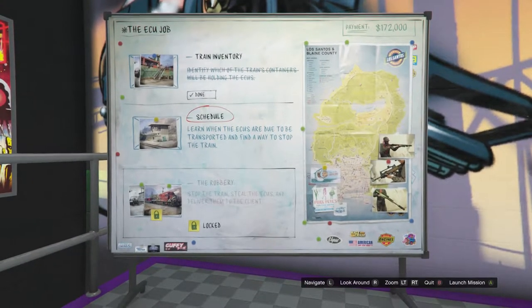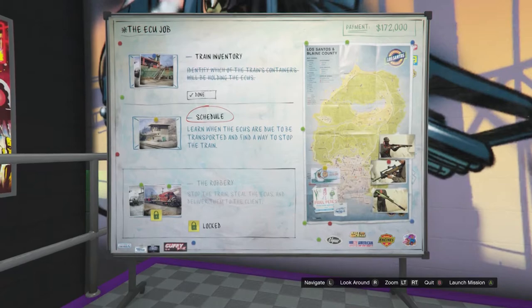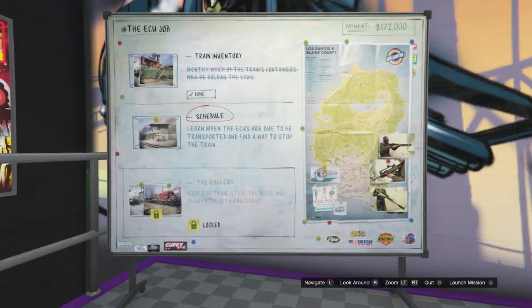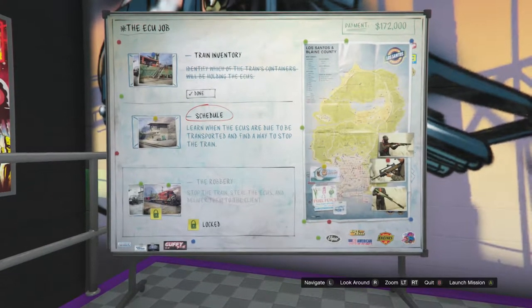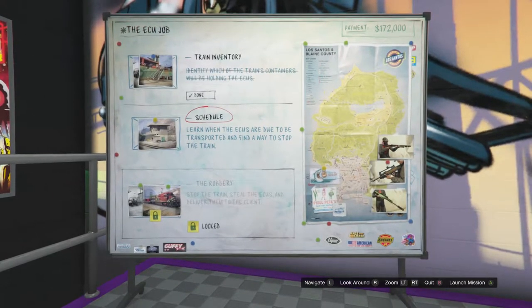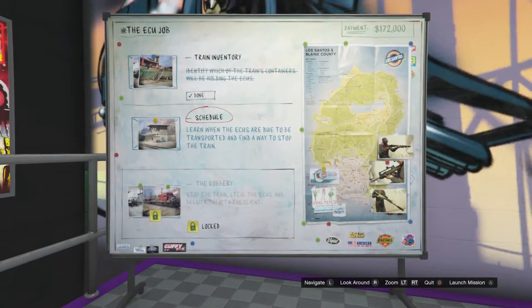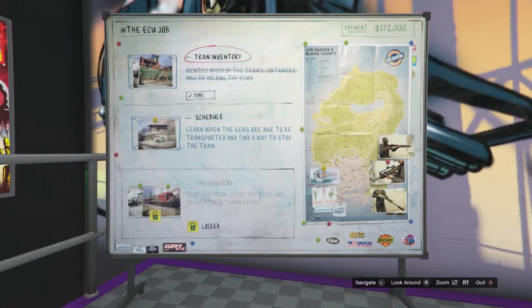Complete a couple of the jobs until you see the ECU Job. You'll have three jobs to choose from — do the middle one first. After completing that, you'll see the ECU Job appear. Select the ECU Job, and then you'll see it says Train Inventory. It may be on the middle slot — make sure you select Train Inventory.